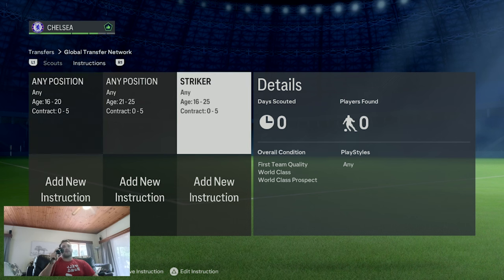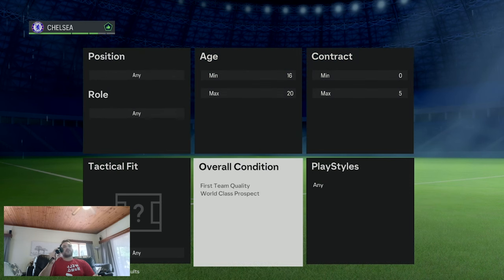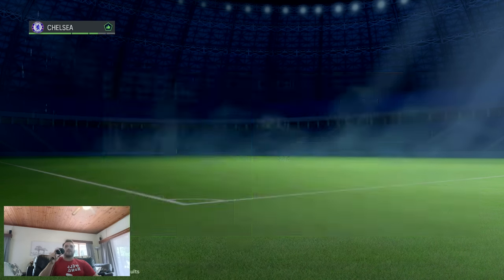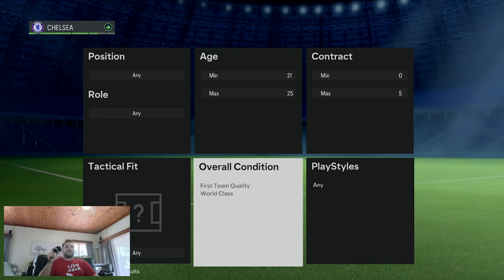For normal scouts, players have to be 25 or younger to fit into this Chelsea side. I've gone with any position, 16 years of age, and a contract length of 0 to 5 years. Also going with 16-to-20 to give a better barometer of prospects you might be able to scout. For the overall conditioning - first team quality and potentially a world-class prospect. You want to sweep up as much young talent as possible - it's a very realistic Chelsea move.